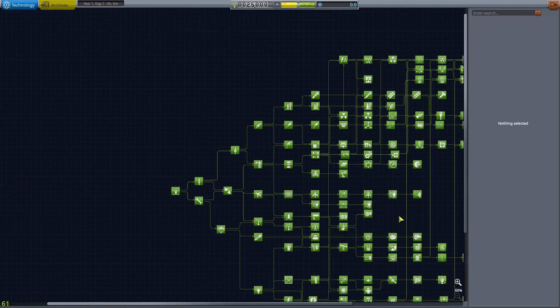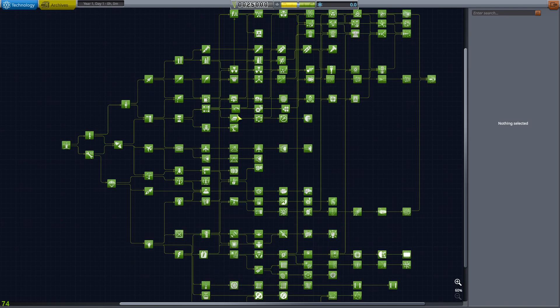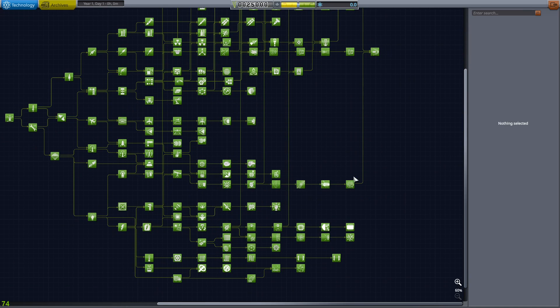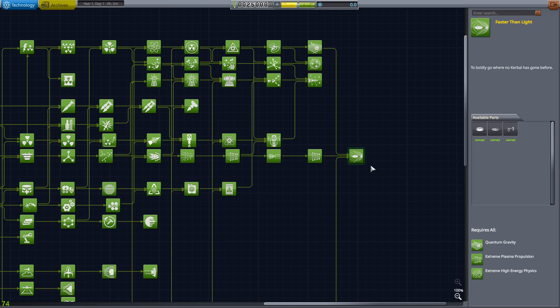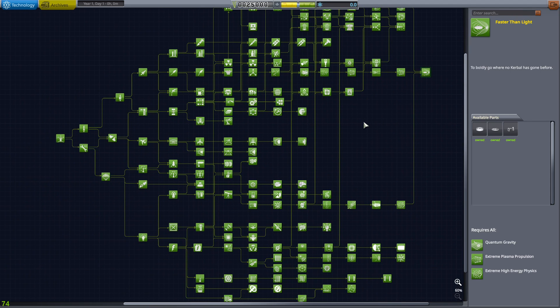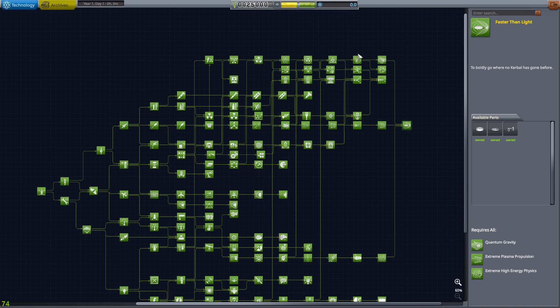For those new to KSP Interstellar, this is the tech tree. The normal tech tree ends about right here-ish, missing a couple of bits on the end. Interstellar adds a lot more — it makes it so that you really do need labs and you need to be able to send people everywhere. Normal KSP, if you're playing smart, you can end the game before you even leave Minmus. This last tech right here costs 20,000 science to get. I've had missions where I send back 100,000 science and I don't even finish the full tech tree — still missing a lot of these late-game techs which cost 10,000 to 15,000 science apiece.